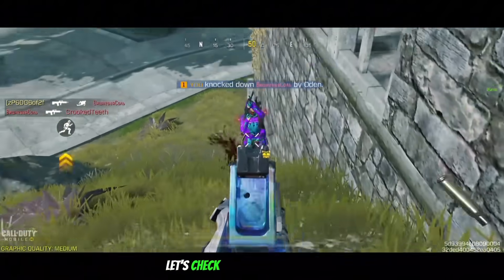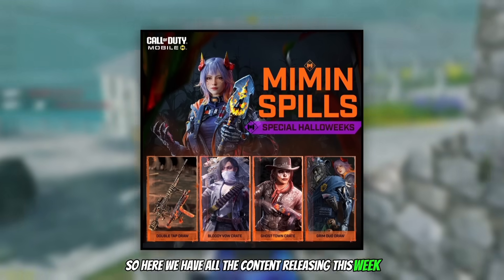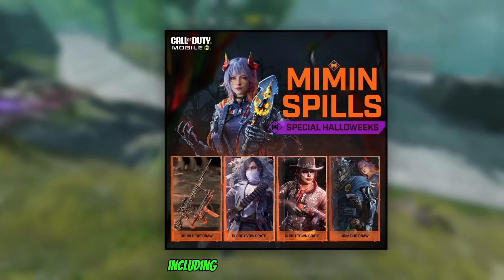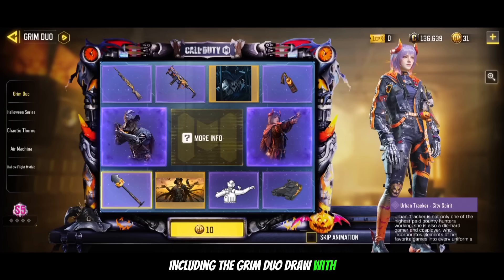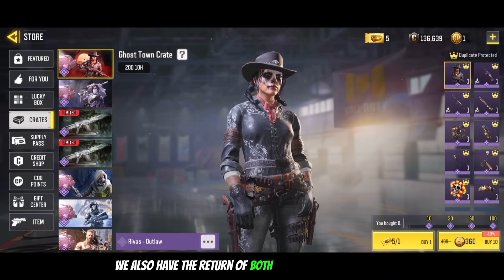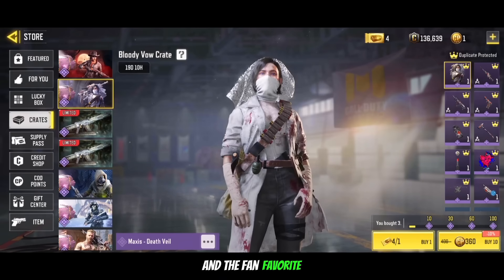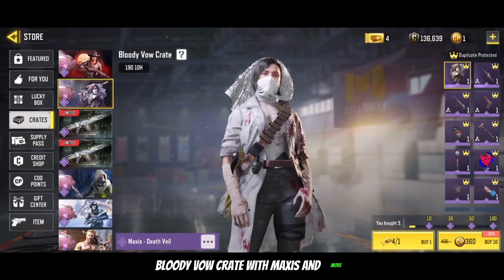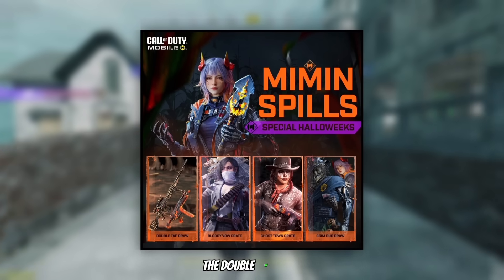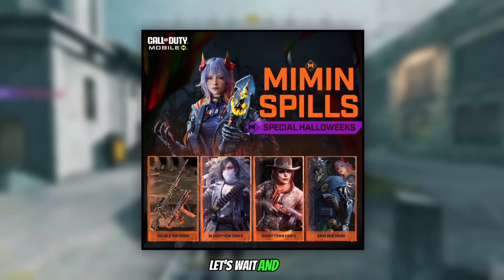Moving on, let's check out some Season 9 info. Here we have all the content releasing this week, and pretty much all of it has released already, including the Grimm Duo Draw with Urban Tracker and Dark Shepherd, and no Legendary gun. We also have the return of both the Ghost Town Crate with Rivas Outlaw, and the fan favorite Bloody Valkyra with Maxis and more. The only thing which has not yet released is the Double Tap Draw, which might be exclusive to Garena, but let's wait and see.